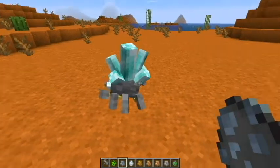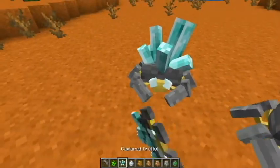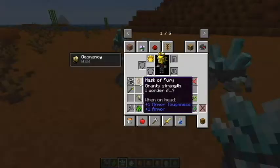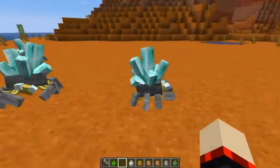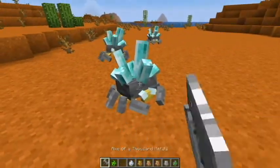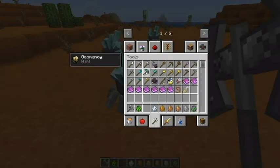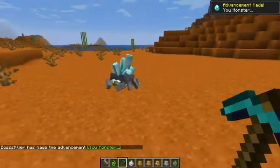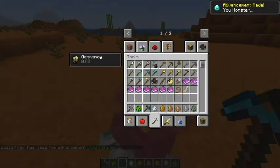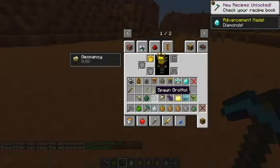The Grottle. Is that our pet? What does this do - maybe you can just take it home. Does that require a pickaxe? They drop diamonds! Wow, look at that.